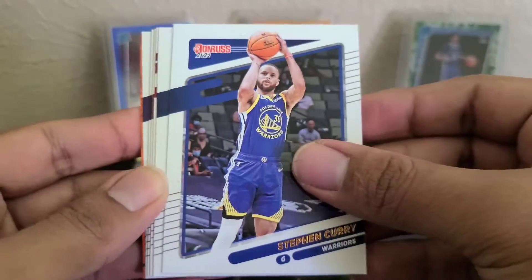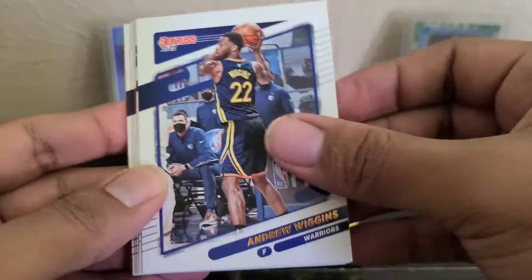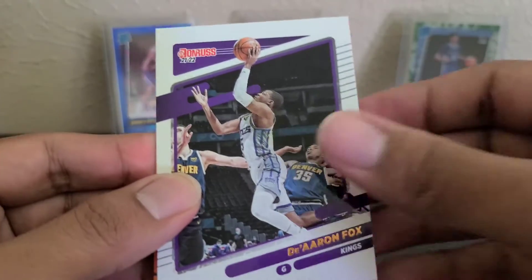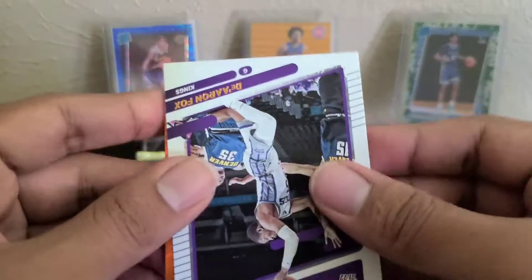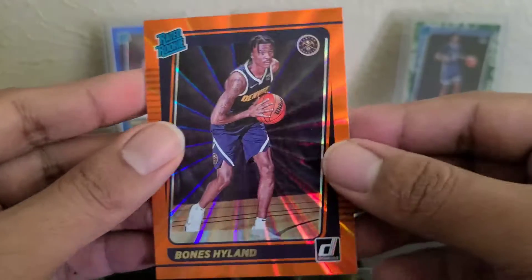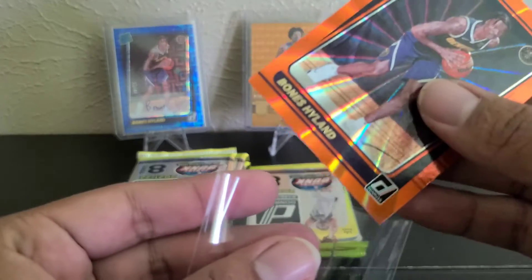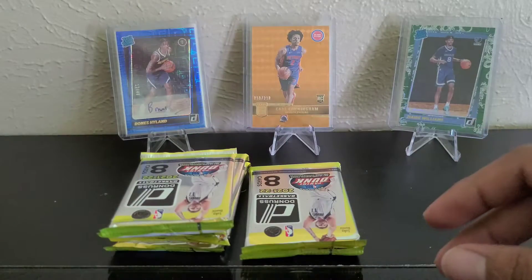Thompson, Steph Curry, Wiggins, Bledsoe, McCollum, Ingles, Fox. And I think this may be a rookie — Hyland again. I think we just pulled him in the last box. I'll have to look later after the video.